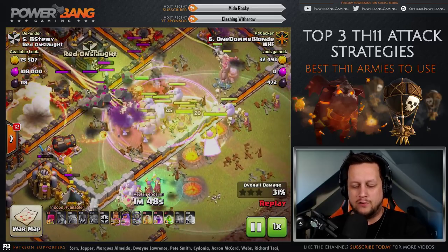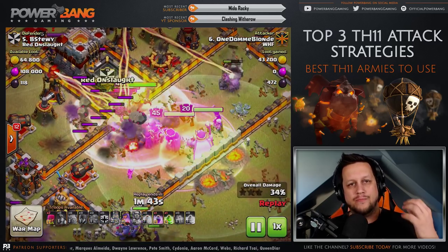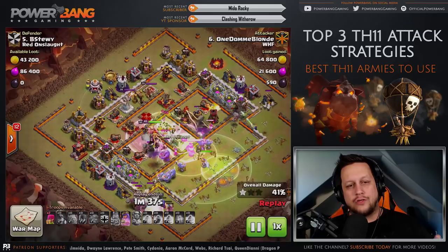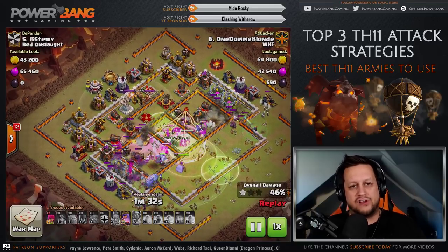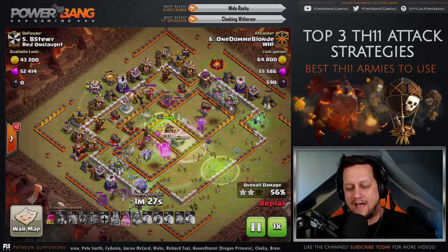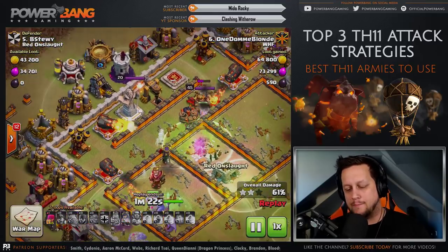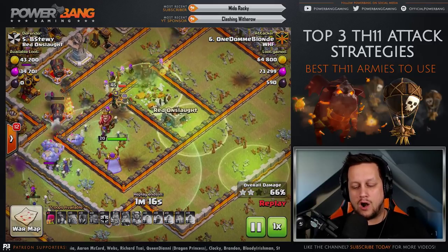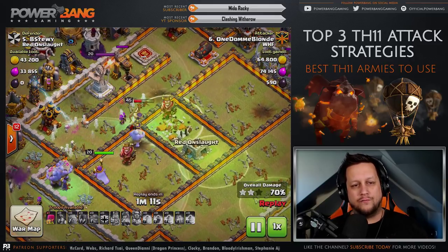You've got Bowlers, Witches, Heroes, and an early Grand Warden ability to protect those things from the CC troops as well as the incoming Inferno fire. A second jump spell goes down, and a third one to get them out of the core - so three jump spells used as part of this composition, though that can be tweaked based on the enemy base. The key is you want enough access for those troops to go all the way through the base to the last compartment. You can see the King and Queen able to get to the very last compartment, but they are about to expire.